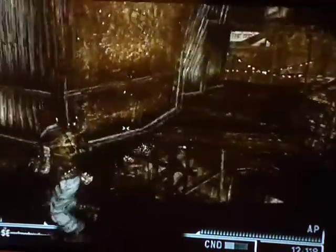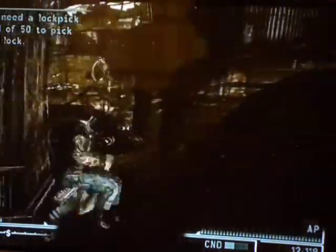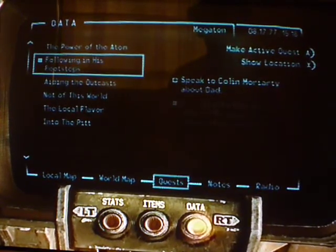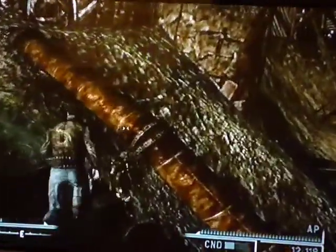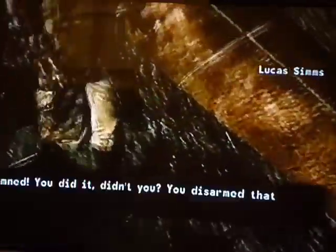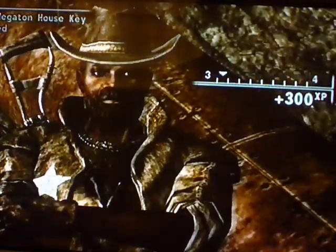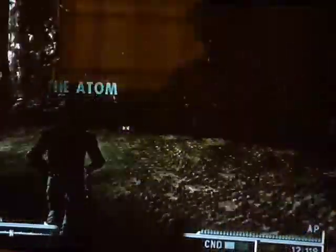Where is he? He doesn't seem to be around. Power of the Atom quest — there he is. The clock is going on, so we'll finish after the dialogue. You disarm the bomb, and then you get your house in Megaton — Steve gives you the house. Level up!